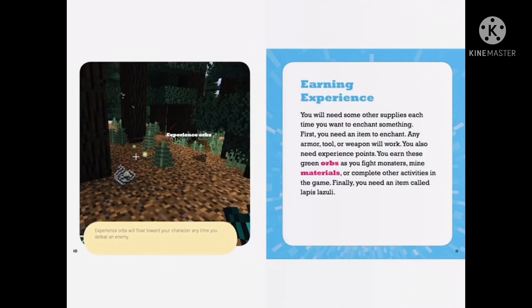You'll need some other supplies each time you want to enchant something. First, you need an item to enchant — any armor, tool, or weapon will work. You'll also need experience points. You'll earn these green orbs as you fight monsters, mine materials, or complete other activities in the game. Finally, you need an item called lapis lazuli.